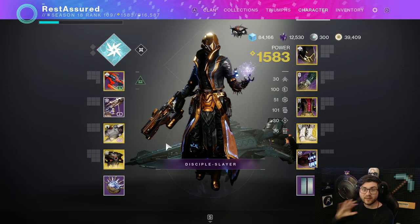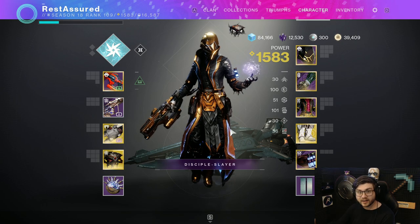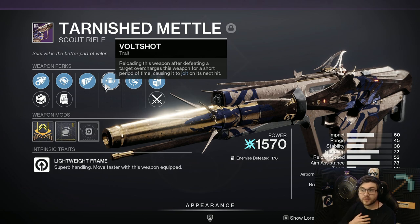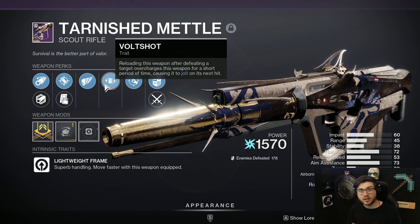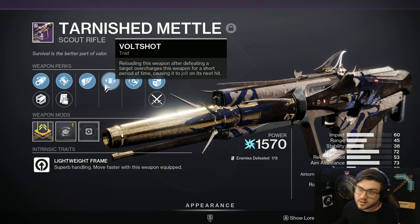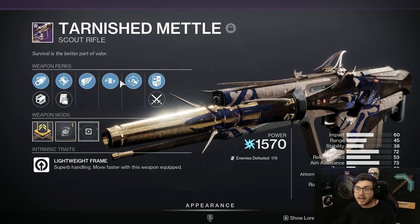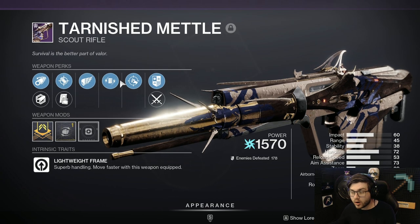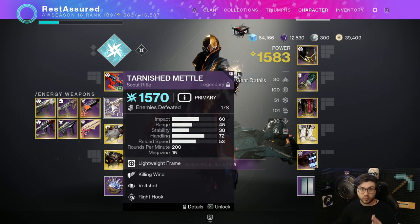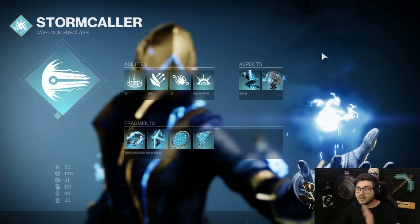Since this build is heavily focusing on your single target damage or your super, that means you're going to have to have your ad clear come from somewhere else. That is why we're going to be using the main weapon Tarnished Metal. This does get Volt Shot — so whenever you get a kill, you reload the gun and your next shot is going to Jolt enemies — which is just insanely good for ad clear. This is craftable, and you can get Demo and Volt Shot on it, both enhanced. That is 100% the role you need to go for. Not only is that gun going to allow you to just clear ads, but having Demolitionist proccing off of Volt Shot pretty much gives you infinite grenades, and we're going to be playing heavily into grenades with this build.